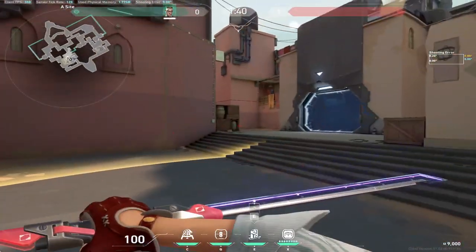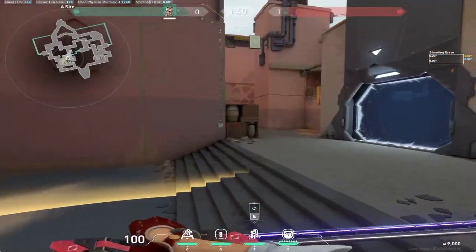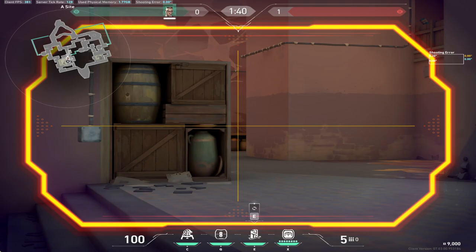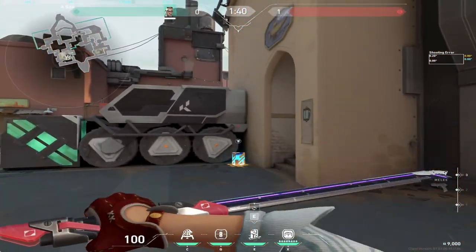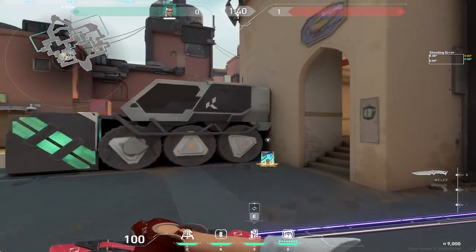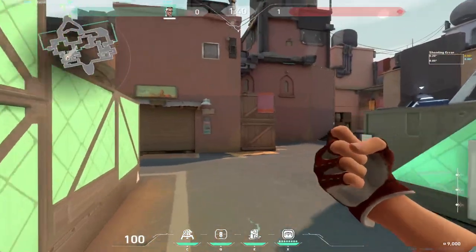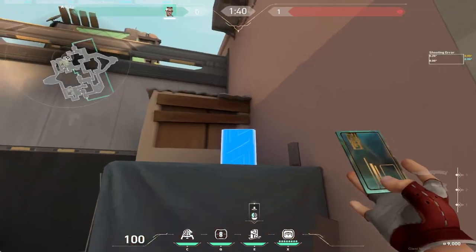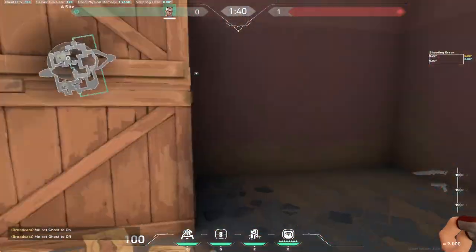In order to stop enemies from simply exploding on site — which is very common in lower elo where they just smoke and run on site — you peek off angles aggressively early on, get a pick, TP away, and now their push is completely crippled: maybe their entry is dead, their flash is dead, their smokes is dead. That's the key idea. Usually for a setup I would have my TP here and my trip here.